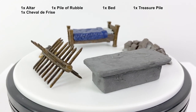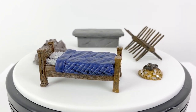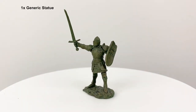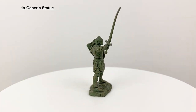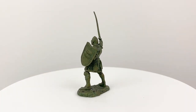Also included are an altar, a pile of rubble, a bed, a treasure pile, and a cheval de frise, which is a medieval defensive anti-cavalry contraption. Also included in the set is this statue which you can use to menace your players into making them think it's going to come alive the moment they do something, or you can use it to hint to your players that maybe there's a Medusa or a basilisk that might be just around the corner.